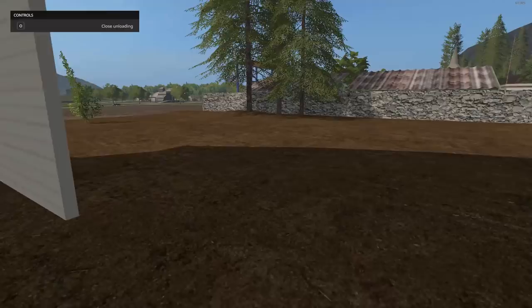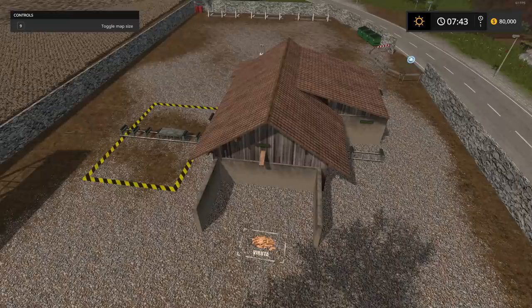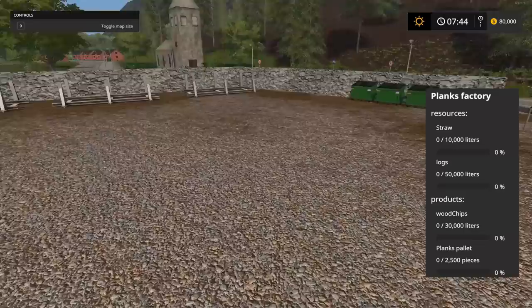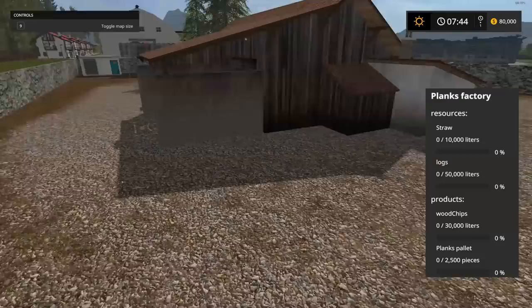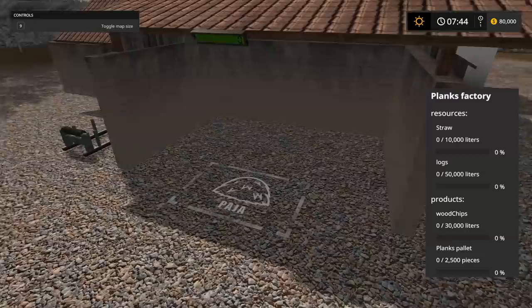Here's where you make planks — you bring straw and logs and you get wood chips and planks for pallets as a kickback. There's also a nice storage area for logs. You'll have to purchase this factory. There's also a place to put your hay inside. Let's hit the speed button and move along.